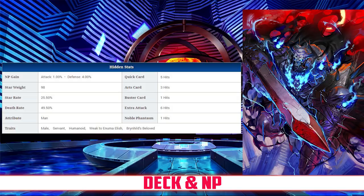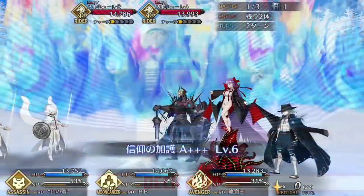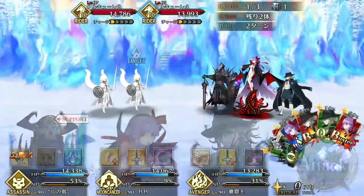He has an NP gain rate of 1%, and a star rate of 25.5%. This translates into very good Noble Phantasm gain and good star generating, despite the Triple Buster deck, because of the many hits on his Quick and Extra cards, plus the insane NP gain rate for his Arts.